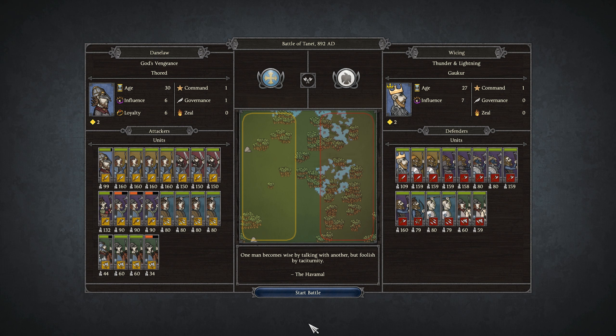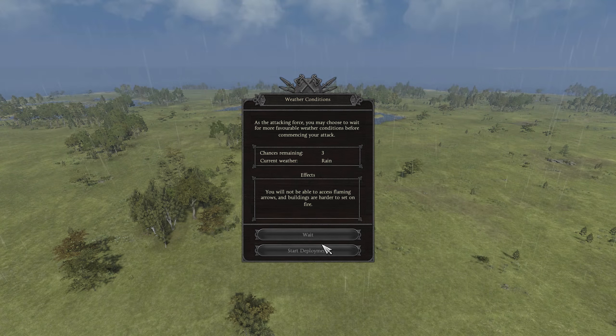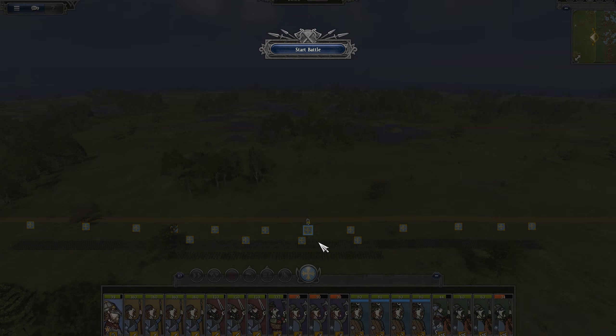We got the short kingdom victory — now we're going to be looking for either the long kingdom victory or the long conquest victory. The long conquest victory will be the easier one to get, but we'll just take whichever comes first as we continue to rampage through England.